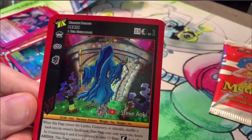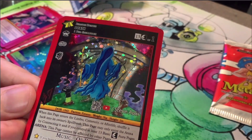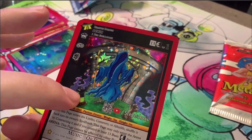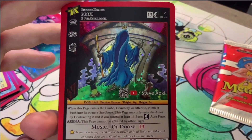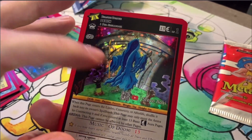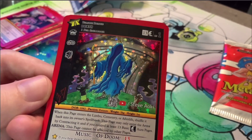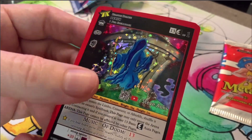I actually like this Death card way more than HeroQuest 1.0 for Death. And just to point out — if you watched my previous video — you will notice here that the hands coming out of the ground for the zombies are not part of the background. I don't know if this is MetaZoo being more selective in what parts they choose to make holo vs. not holo for the background, or if this is part of the lore for Death where he's resurrecting these zombies and they're essentially part of him. I hope this is the direction that MetaZoo continues to take with their cards going forward.